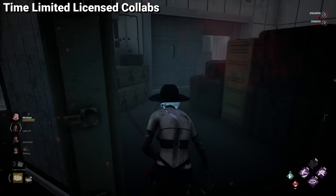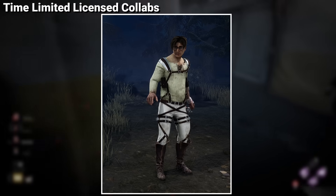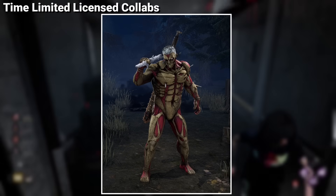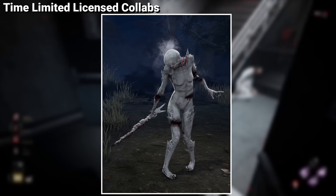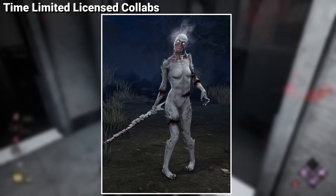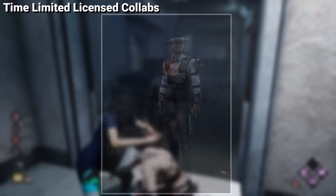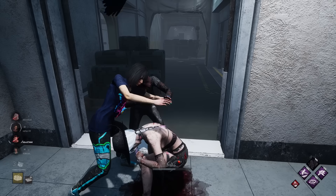And finally, and perhaps the biggest collab yet, we have all of the Attack on Titan skins, featuring cosmetics for a lot of survivors as well as two ultra rares — both being the Titan skins for Oni and Spirit. It is possible that this collab might return in the future, as they did one for DBD Mobile some months ago, including a new Titan skin for Trapper, but there is no news as of now.